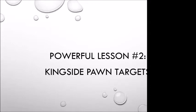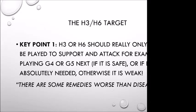That concludes our video. Key point one: h3 or h6 should really only be played to support an attack — for example, playing g4 or g5 next move if it's safe — or if it's absolutely needed to drive off a bishop. Otherwise, there are remedies worse than the disease: the pin is the disease, but in trying to prevent the pin your opponent just allows a big kingside attack, and that's worse — checkmate.